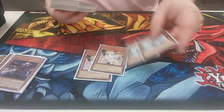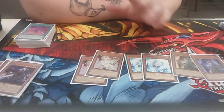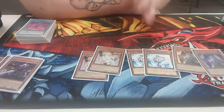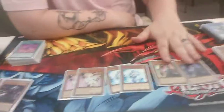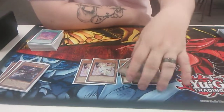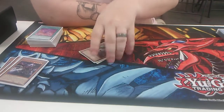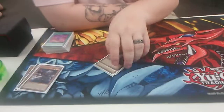And then we got hand traps. I play 2 Ash, 2 Called by the Grave, and 2 Ghost Belle. These were Drolls — I might put Droll in the side deck because Drytron is really, really hard for me. Figured that out today. But this is generic, this is generic, and Ghost Belle hits a lot of meta decks right now. I don't have room for three-ofs, nor do I really like three-ofs in hand traps because a lot of them are hard once per turns.